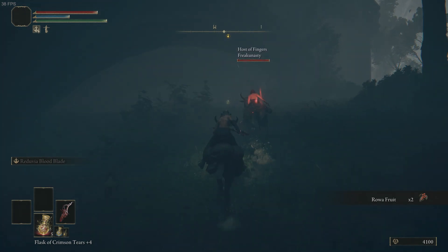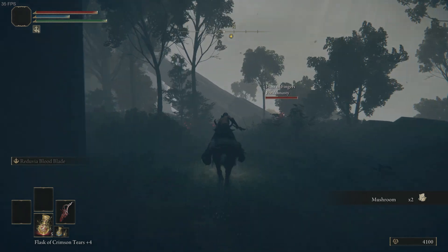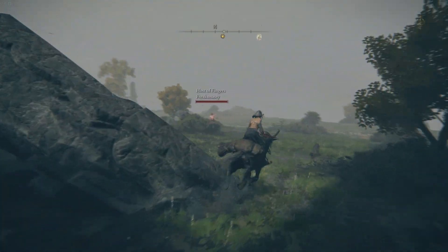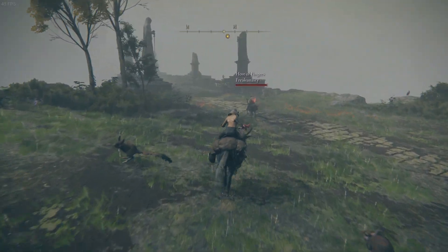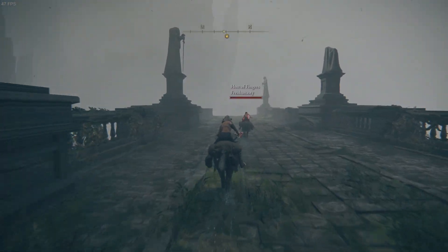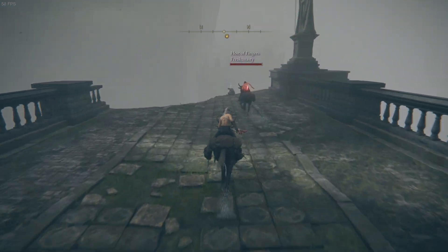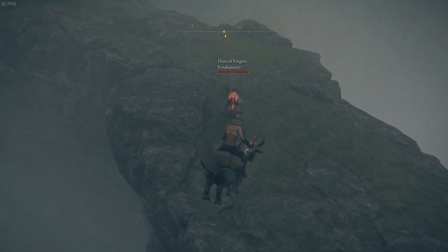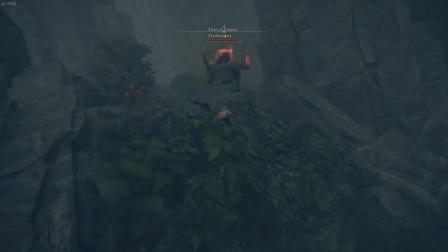There's a speedrunner skip here but I suck at it and die half the time I try to do it. Yeah, you jump off the edge and go around to the left. I just take the safe way. It feels so weird — I like to pick up everything, so skipping stuff is hard. I've got a shiny addiction.